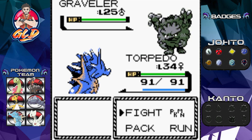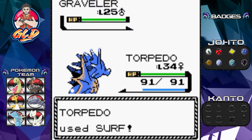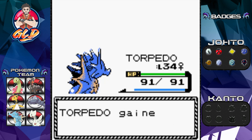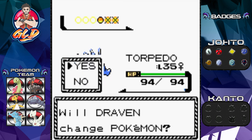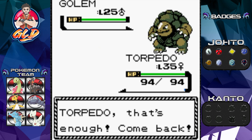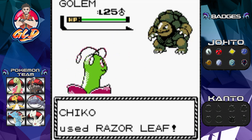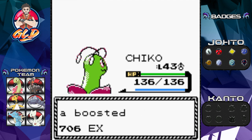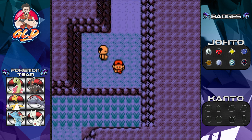Surf attack for the win on Graveler! Torpedo kicking butt, taking names - say hello to level 35! Coming out with a Golem - let's go with Chikorita. Chikorita, I know you don't like me and I don't like you, but you do love your Razor Leaf attack. Razor Leaf takes out Golem! More experience points and Michael has been defeated. Not spunky enough!